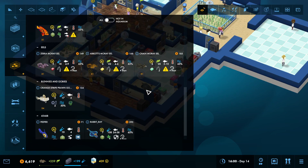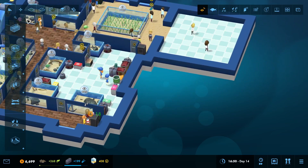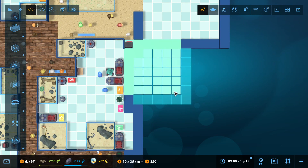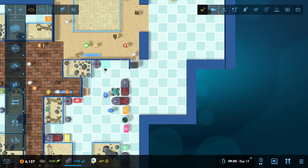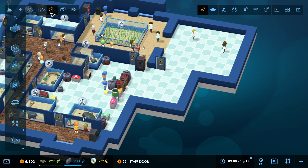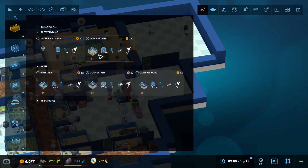I do want to make a lagoon tank with my Subnautica animals. First off, we're going to pause the game. I just need a little bit of space - might as well go ahead and open that up. We're going to create a door over here, do a wall, and then we're going to create a lagoon tank.